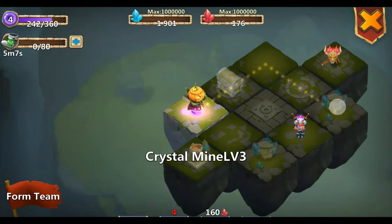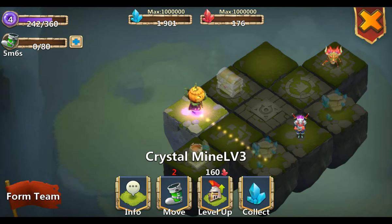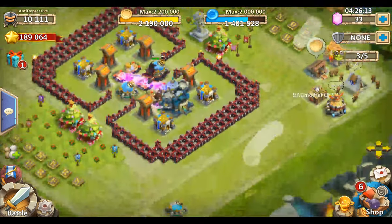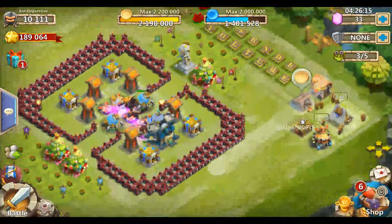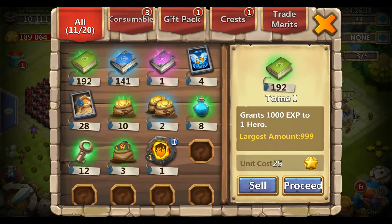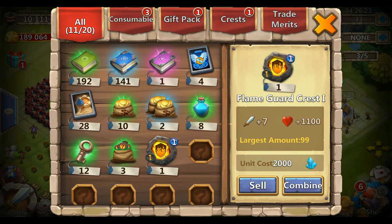I have the red gems to level those up but I'm going to keep it for now. Let's take a look at the crests. This is one crest - the one I got from the achievement - flame guard. It is type 1 so it can only go in the first slot and is level 1.